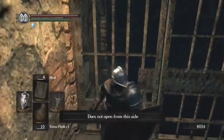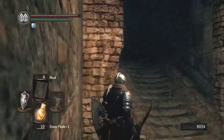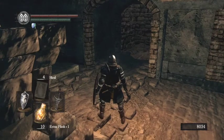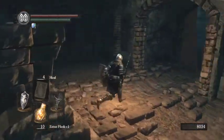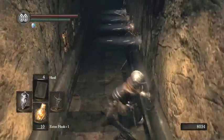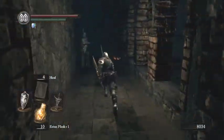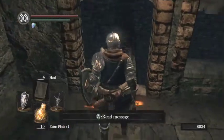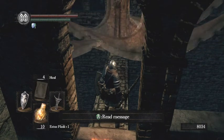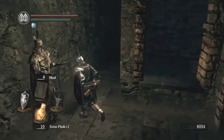Now this one you can't open yet, because it doesn't open from this side. So what we have to do is basically get ready and sprint. And now you can sort of change the angle of the boulder, which is quite interesting — if you should so wish to — but we've already done the whole smashing the wall thing, so we don't really need to. We're actually not too far from the first bonfire. We've just got to go across this stupidly narrow walkway, which is horrible, without getting smacked off.